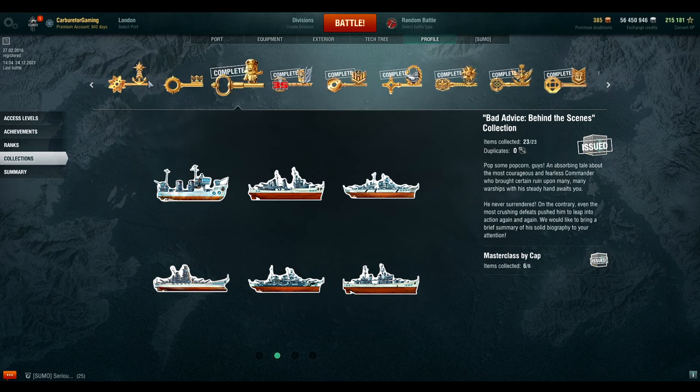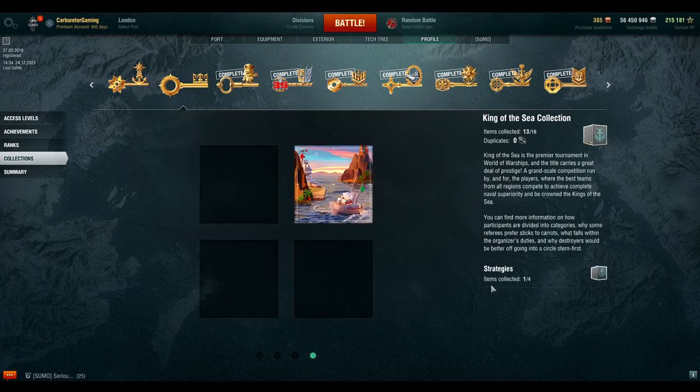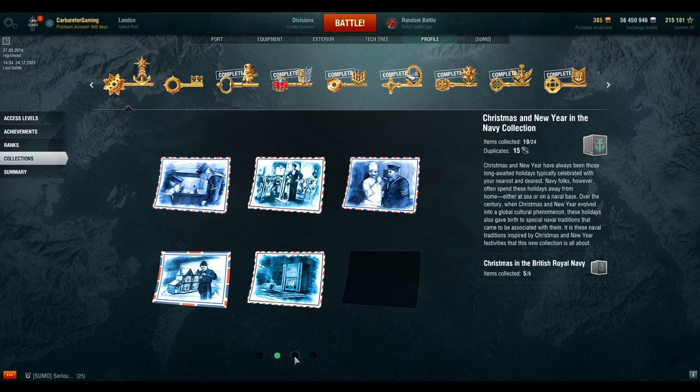I have two collections I'm still collecting on. I have the King of the Seas collection, which is probably going to be completed next year depending on the next season of King of the Seas. Unfortunately what they give you is a premium tier five to tier seven ship container, and I kind of went a little whale-y and got all my tier five to tier seven premium ships already. With the Christmas and New Year in the Navy collection, I'm already up to 15 duplicates with 19 out of 24 items collected — I can't wait until I have them all.